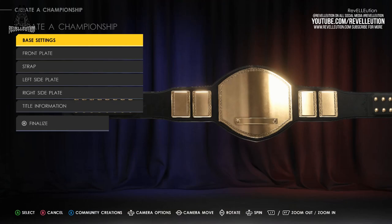In the Creator Championship menu you're welcomed with the initial options of the base settings, front plate, strap, left and right side plates, and title information.